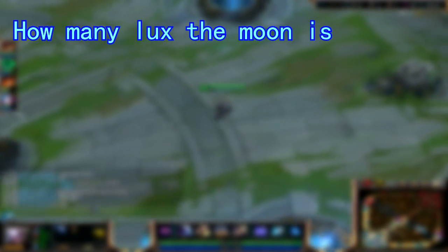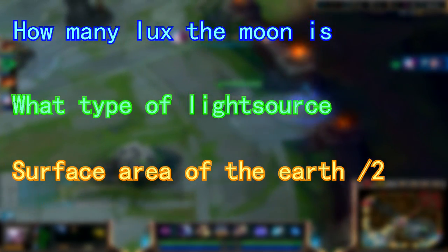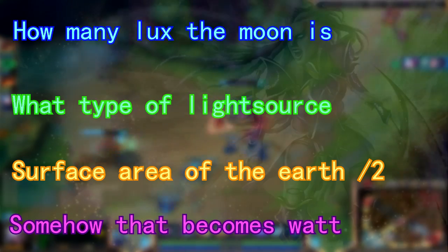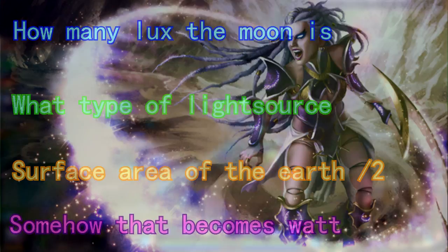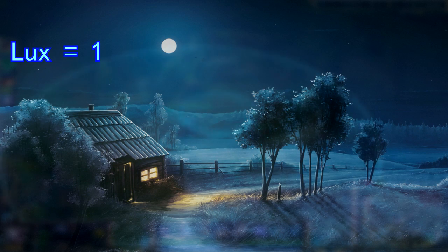What we need to figure out is how many lux the moonlight is, what type of light source it is, and the surface area of the earth, split in two. From this, we can get the exact amount of that, and then figure out if she could blow your face off your head. Well, moonlight is, on a night without cloud, set to one lux, so that's quite easy.